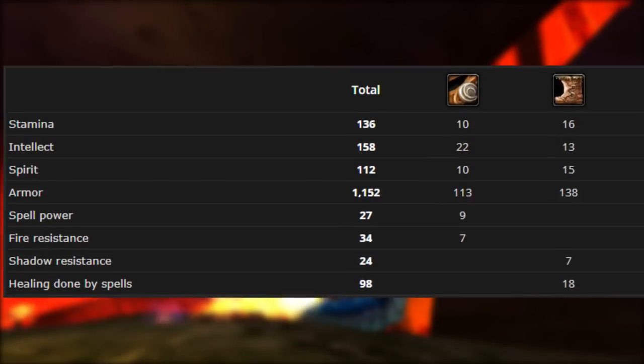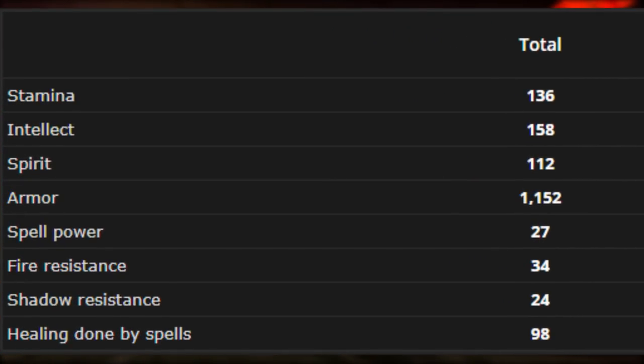Here's the stat summary. All of the armor pieces contain intellect, stamina, spirit, and some type of plus healing, with the bracers and belt having both damage and healing. The total fire resistance for the set adds up to 34 and shadow resistance adds up to 24.